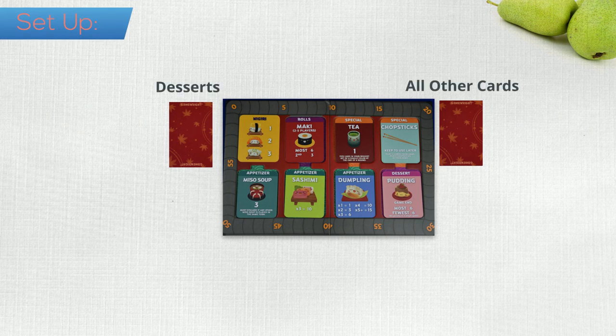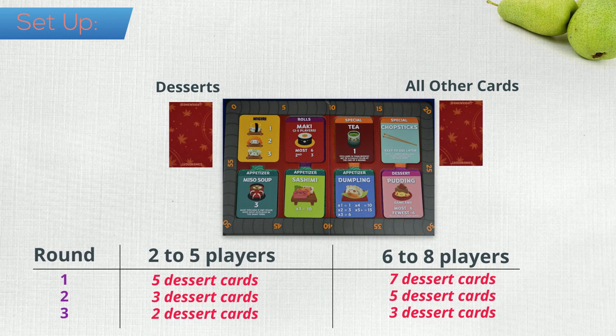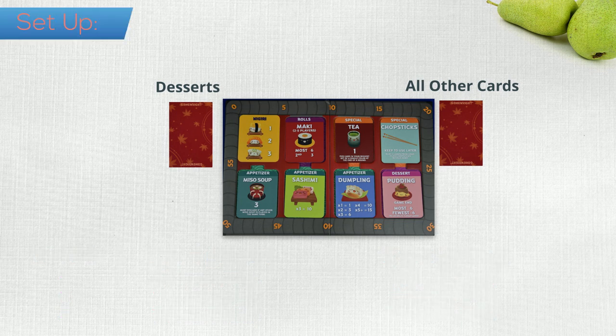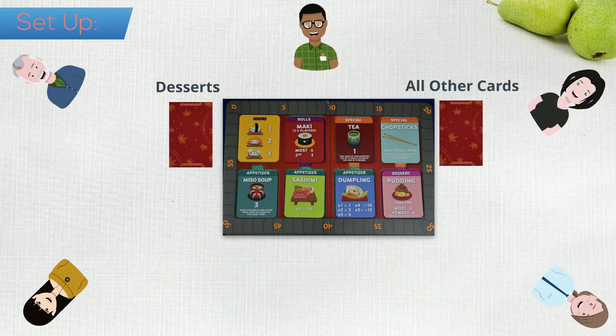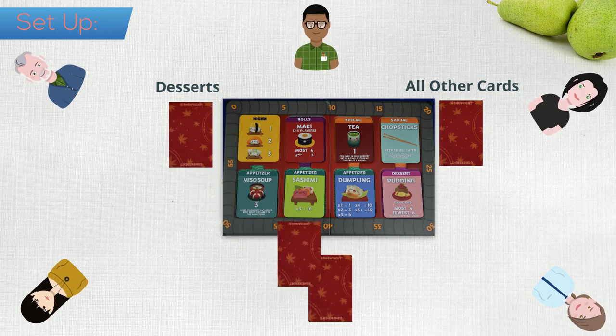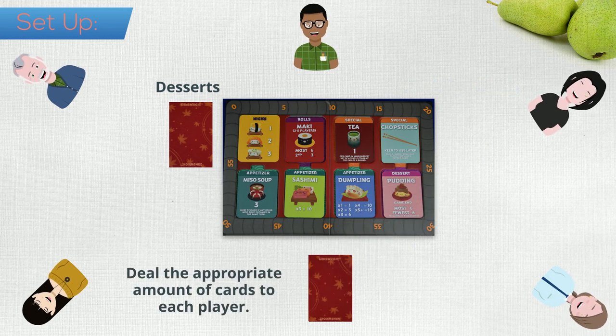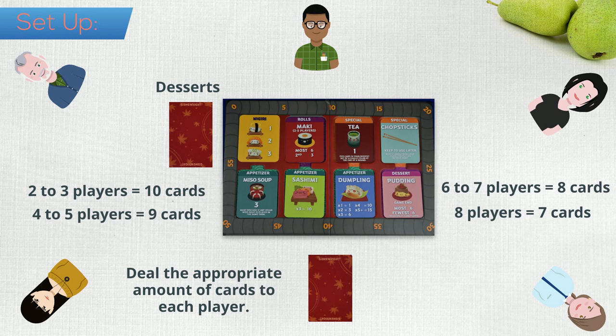This game is played over 3 rounds. Before each round, you will need to shuffle the appropriate amount of dessert cards based on the number of players. Here is a breakdown of how many dessert cards are needed for each round. You will also need to deal the appropriate amount of cards to each player based on the number of people playing, which you can see here.